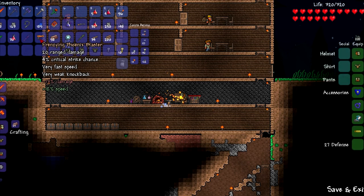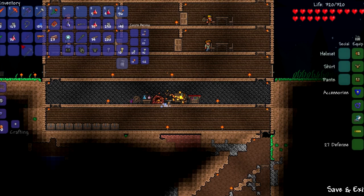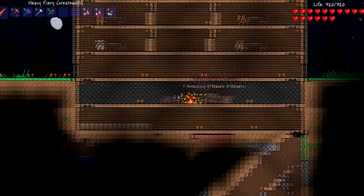So now we have a decent gun that we can fight the Wall of Flesh with. And then I'm going to make a pick. I guess we'll go and sell that pick.